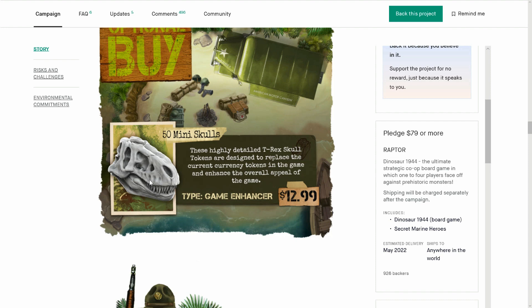Here's the currency — you can get 50 of these. They're supposed to be highly detailed, and this game is going for scientific accuracy as much as it can. 50 of them for $13 — this is something you'd pick up at a convention to pimp it out. Good to see.